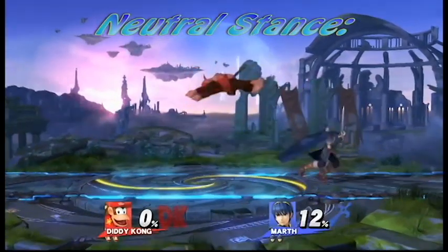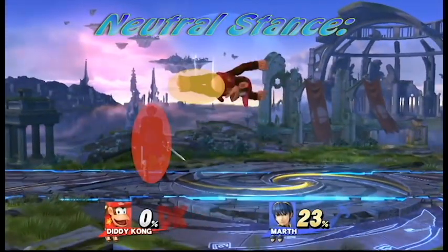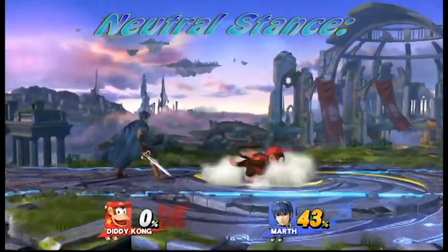So let's have Marth and Diddy Kong demonstrate the neutral stance. Marth has access to his aerials, normals, and special moves in this stance. However, he has a large vertical hurtbox which makes him susceptible to short hop aerials such as Diddy Kong's short hop rising fair.